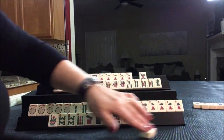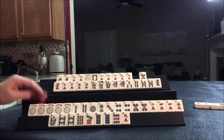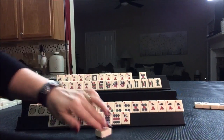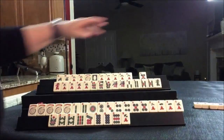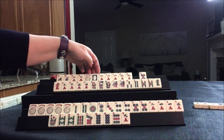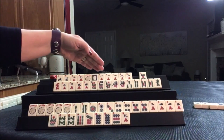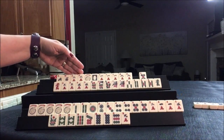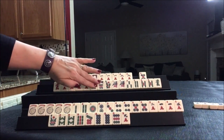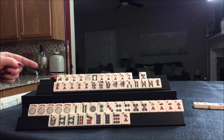Let's go ahead and discard the six dot. One crack — that's not helpful, we'll throw that. One crack. Up here I'm thinking the new year hand, and they have what they need there — that's concealed anyway. They could play one, two, or they could do like one, two, three with flowers. But this hand right here is pretty solid, I think.